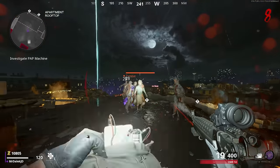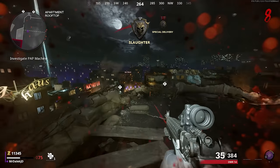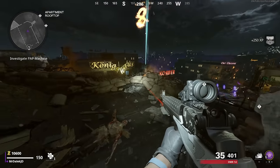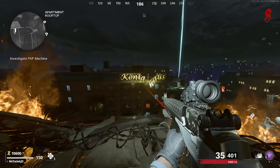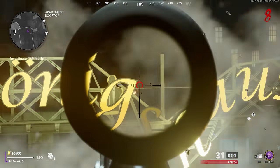I'd advise you save this easter egg for a little later in the game as it rewards you with an ether tool upgrade, allowing you to upgrade your weapon rarity by one tier for absolutely free. To do this easter egg, make your way back to the apartment rooftops and you'll notice a new document on the corner of the building that wasn't there before. Picking up this document starts the easter egg — a target practice with five moving targets in total.